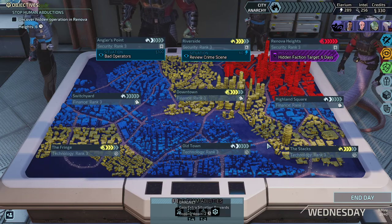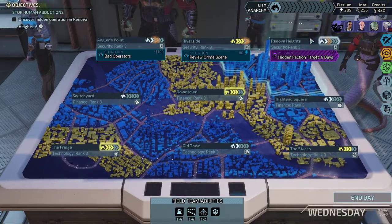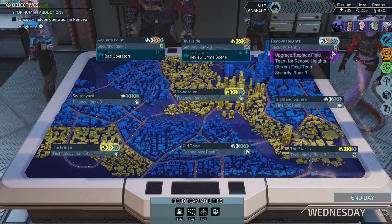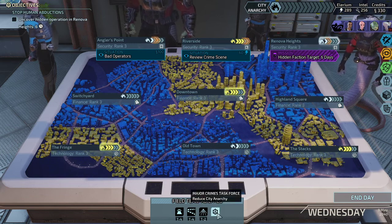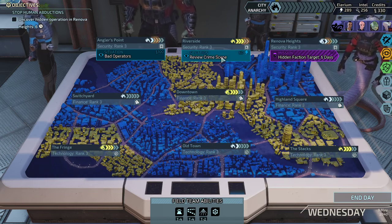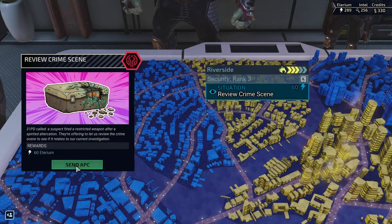We need to find a solution for our unrest here. But thanks to massive level three field teams, that's not even going to be a problem, and soon it's Friday again so it will deduct two again. I would like to take the Elarium because that's the one resource we're having the least of, and we're going to get the others very soon.